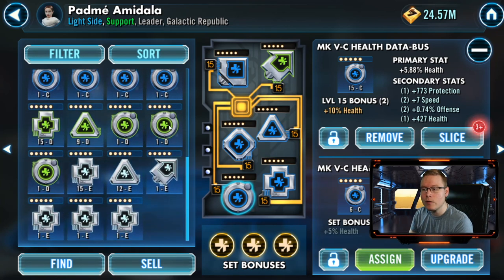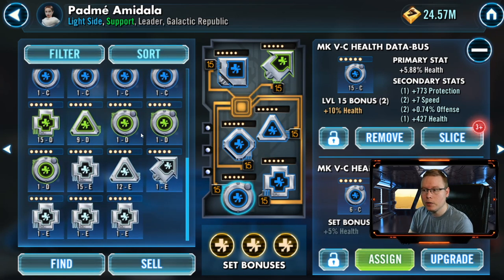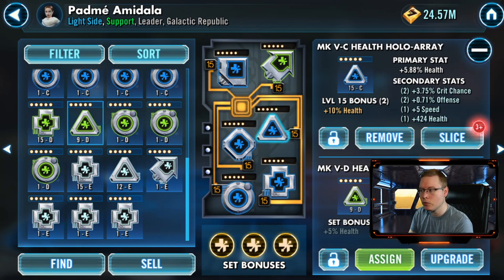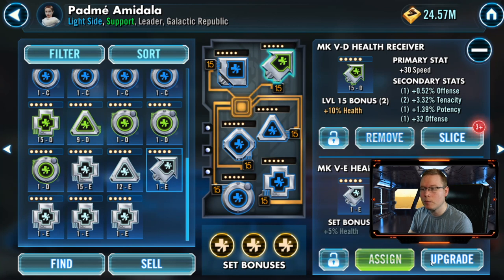This applies to every type of mod. For green-level mods, take them up to level nine to see all the secondary stats. For base-level mods, take them up to level 12 to see all the secondary stats. This really cuts down on credit costs. If the mod does have desirable stats, then go ahead and level it up to 15 and insert it on your character.